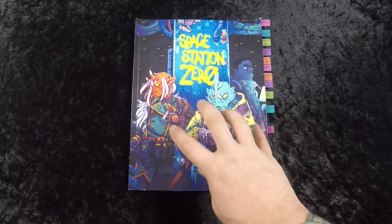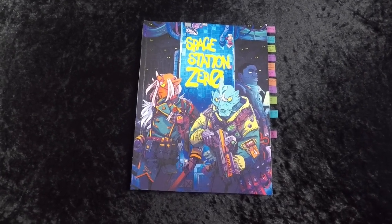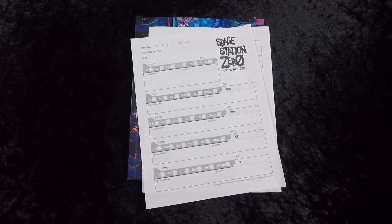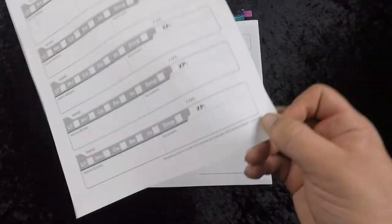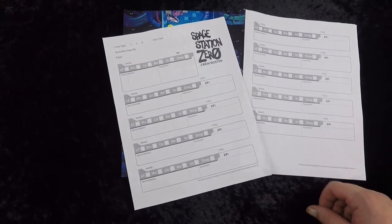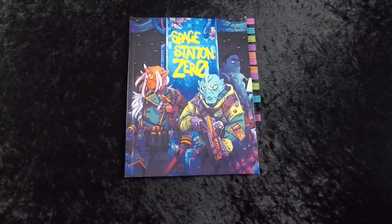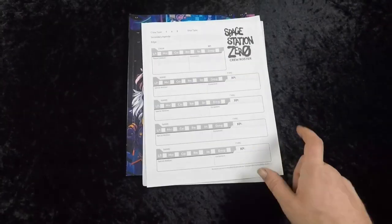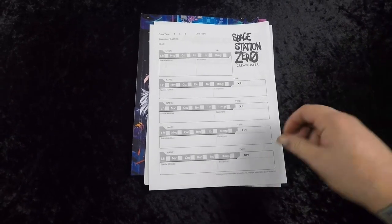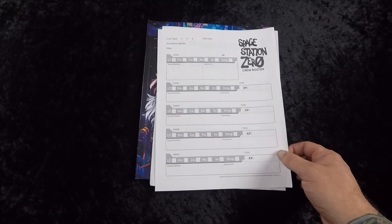To build this crew, you need the rulebook in either physical or PDF form — luckily if you buy the print you get the PDF, so you have access to both. You also need a character sheet. I goofed when printing and did them double-sided, so I'm using the front of one and the back of another. You need a pencil and that's about it. The character sheet is available at snarlingbadgerstudios.com — link in the description.